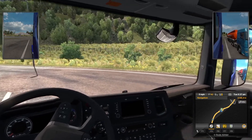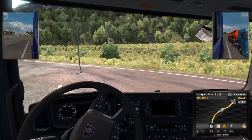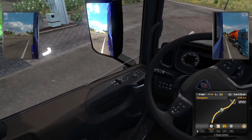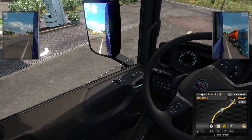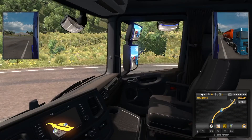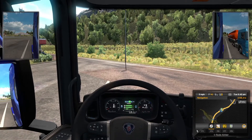Recently there was an update that really improved the audio in this game. At the moment we've got our windows open and there's a hitting noise from outside. We can close our windows to see if that makes a difference — you have to bind them to your keyboard yourself. If you hold the button down it only moves while held, but a quick click will automatically open or close it all the way. It's a lot quieter when you close the windows.